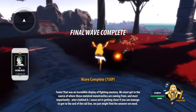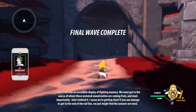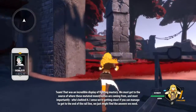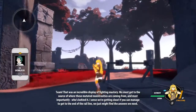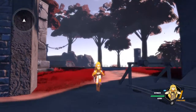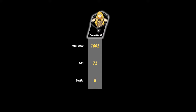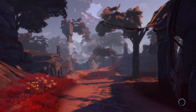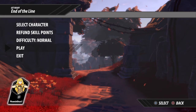That was an incredible display of fighting mastery. We must get to the source of where these mutated monstrosities are coming from — and more importantly, who's behind it. I sense we're getting close. If you can manage to get to the end of the rail line, we just might find the answers we need. Joel's score was over 1,672 kills — not bad. That, guys, was mission 5: Stay on Track, or Get on Track, I think that's the name of it. Hope you guys enjoyed. Please leave the video a like, subscribe, and all that good stuff. I'll catch you guys next.